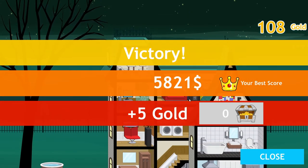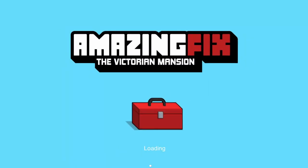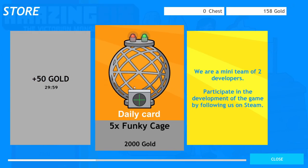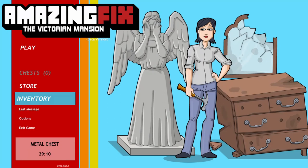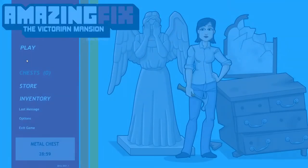That was fantastic — we did it! We got our best score plus five gold apparently. I understand what we're doing now. We can claim plus 50 gold. There's a note saying we are a mini team of two developers — participate in development by following on Steam. That costs a lot, we obviously don't have that. Looking at my inventory — I have these items, I'm not sure exactly what they do. We've got 7 of 30 items and all this stuff — pretty cool.